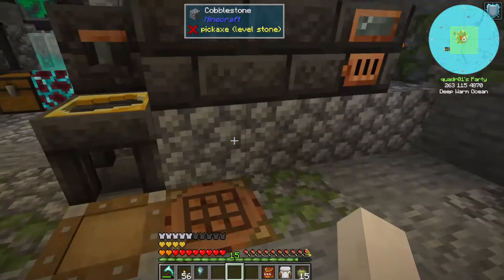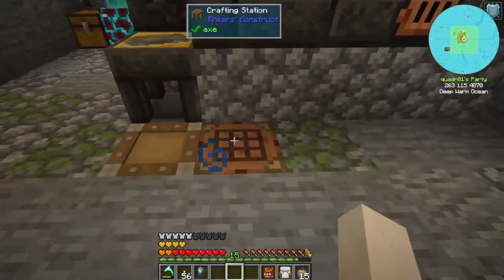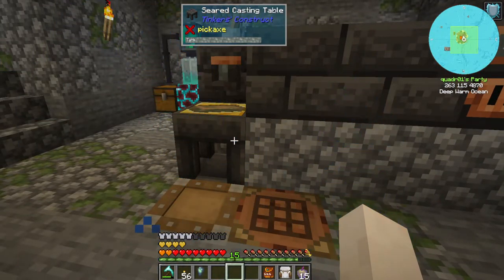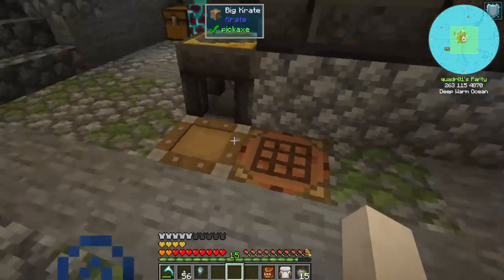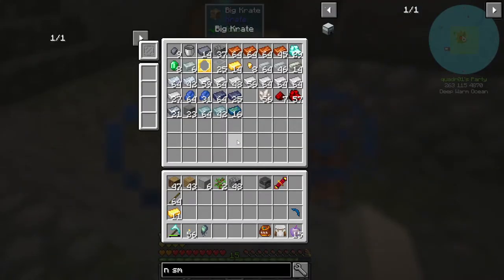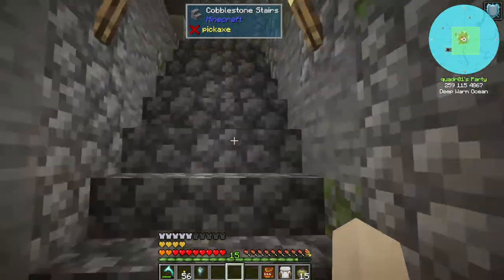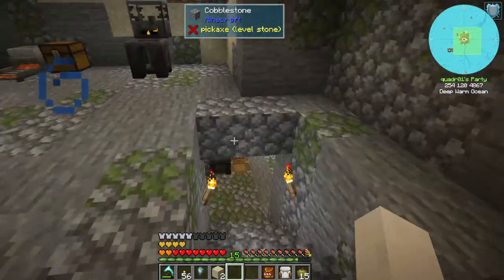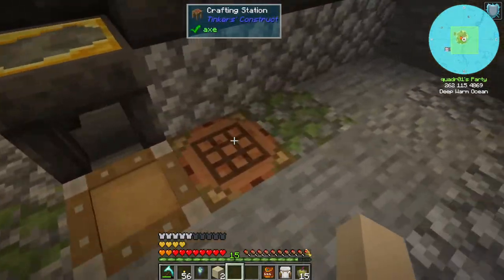Got that. Our invar is probably ready. Oh, it takes a long time to dry. There it is — need two more to make the invar gears. While that's making, let's go get the sand. We need a couple.